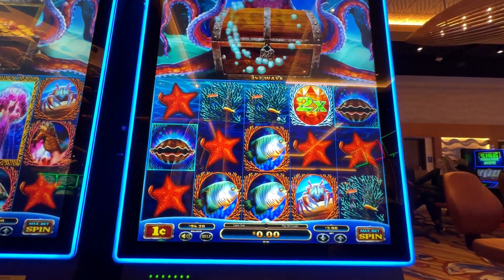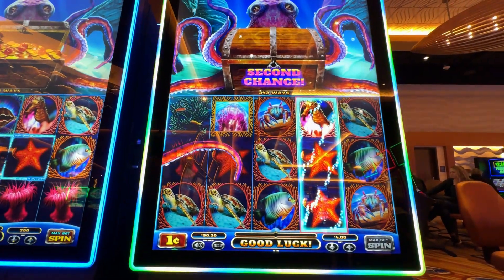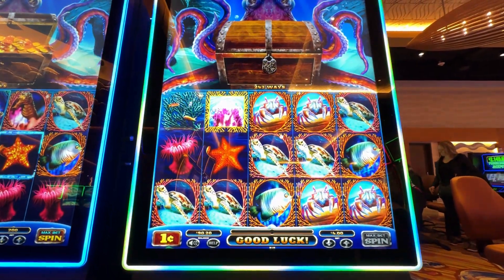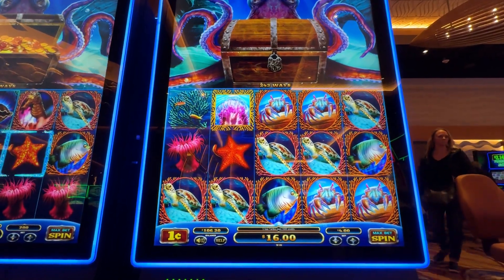I think we want to... something's happening. But nothing is happening. Come on, big! Second chance — I don't know what's happening, but come on, turtle or shell. There we go, $15 on that $4 bet, $16!